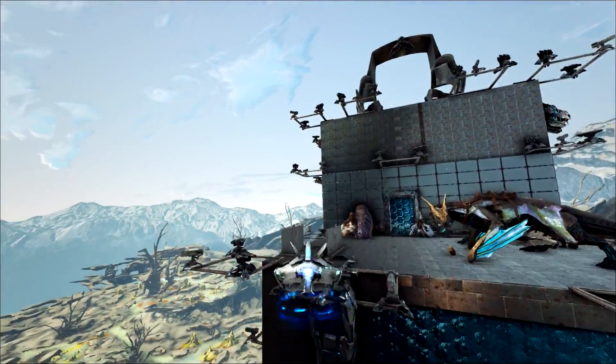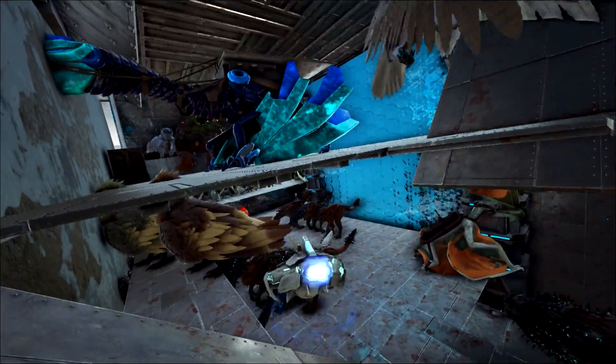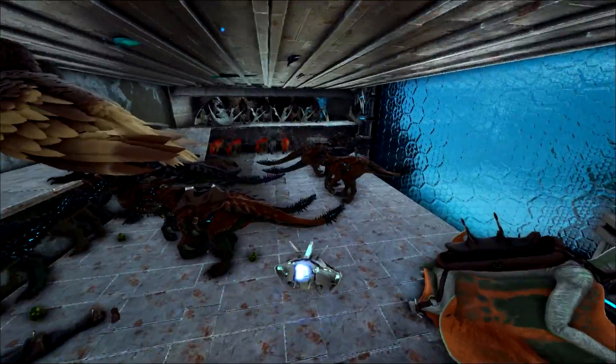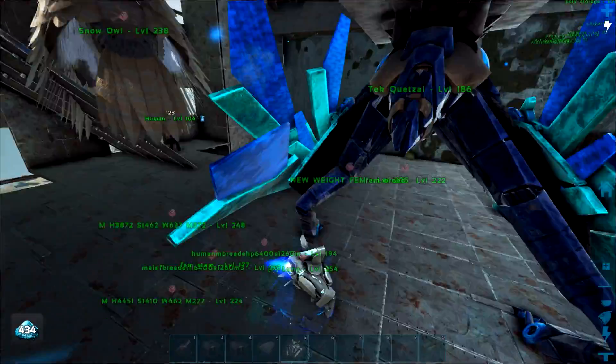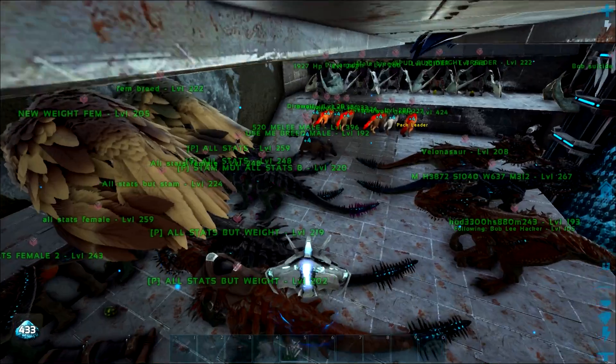I'll show you guys inside it, let's have a look. So upstairs we got the Geisha area with the Owls and just the Quetz storage. Down here we got the Velina breeding — Shane got some new stats on those too, I'm pretty sure. What stats did we get?